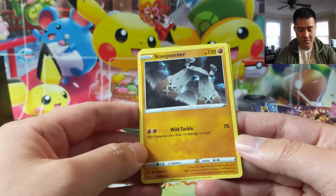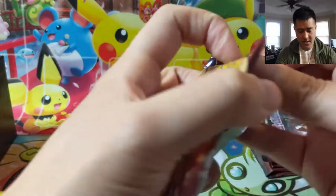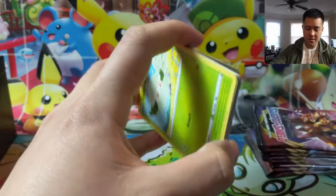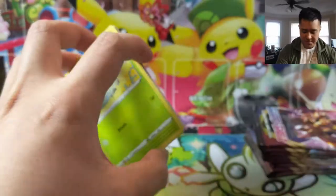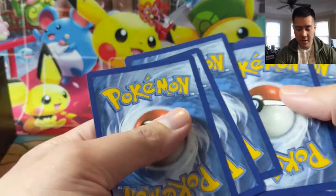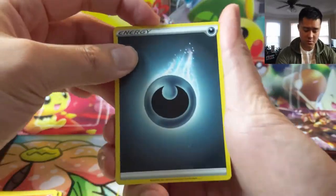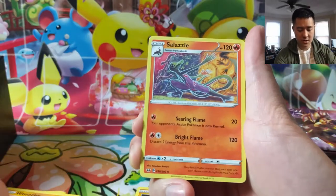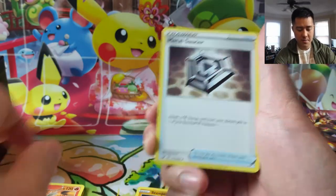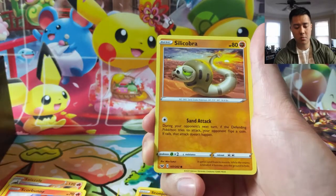Hope everyone's having a good day and hope everyone has been able to find some Sword and Shield packs. If you didn't know, any place that did a pre-release is a good chance they'll be able to sell you Sword and Shield stuff already. So if you're having trouble, just give your LGS a call. Metal Saucer — very good card right there.